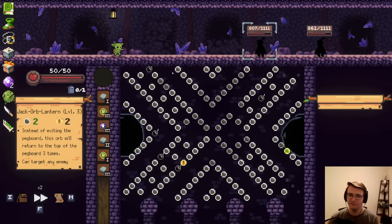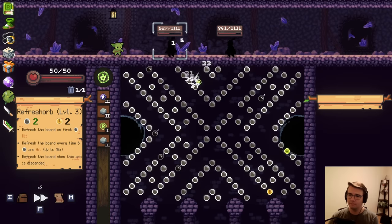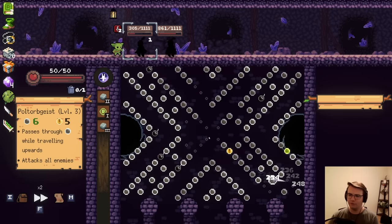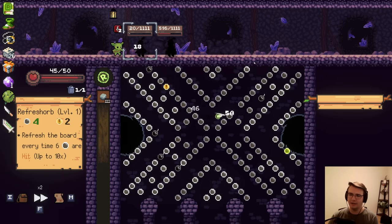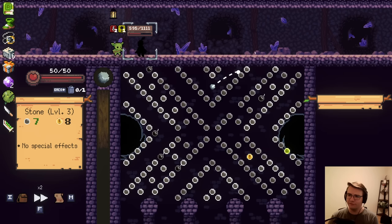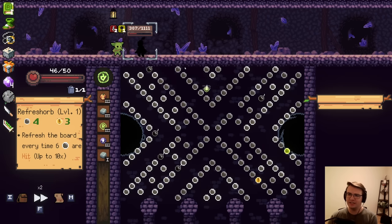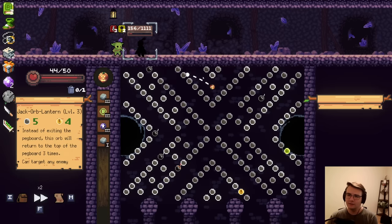Even without the damage buff, I still love Jack Orb Lantern. Let's get maximum healing. I think it was maximum, or at least close to maximum. I actually don't know how well Poltergeist works with this map. I want to avoid the crit, and I did. But unfortunately did not kill anything. That's okay — my health is not going anywhere. And there's a chance this stone finishes him off. Nope, that's okay. I'll go for another Refresh Orb — it's guaranteed to hit a ton of pegs as well, so I'm always healing to full. Very nice. And it's over.